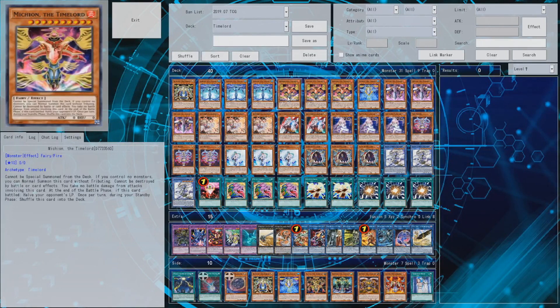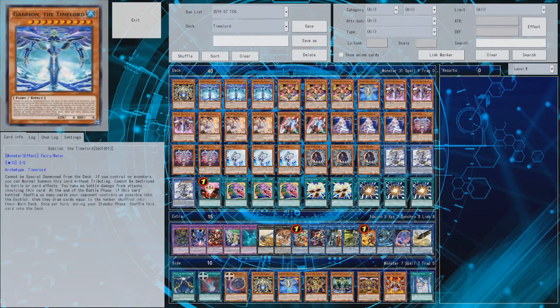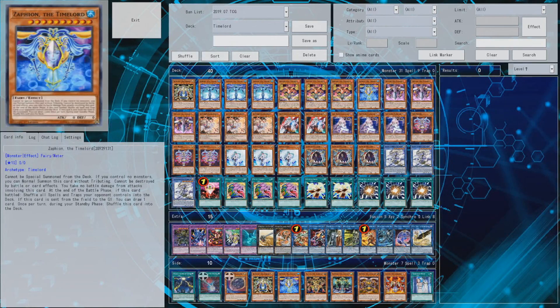Way better here is Mishia the Time Lord, because at the end of the Battle Phase your opponent's life points can be halved — going from 8000 to 4000 is quite neat. It's a bit weaker if they're already lower but still fine. You could put two of them in if you want. Plus this card is searchable due to having zero attack with Time Maiden, so you'll have to decide where your priorities are.